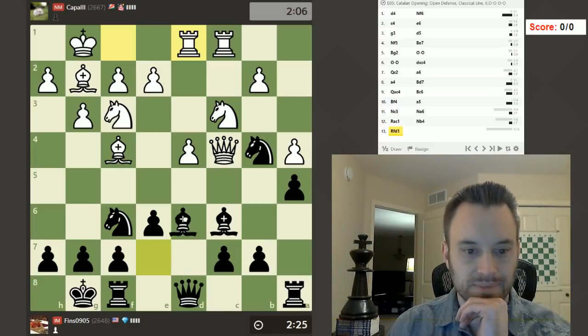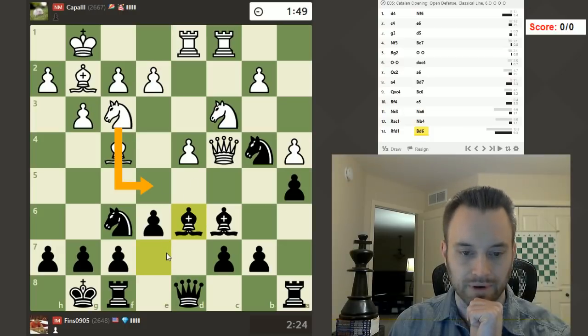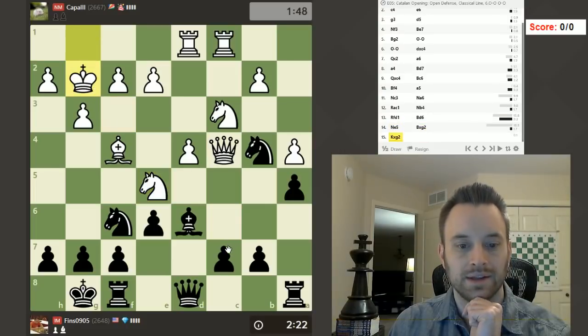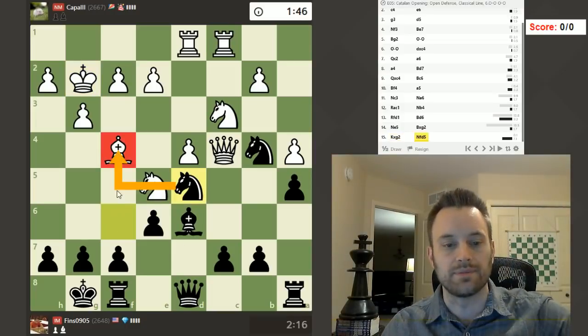Let's play bishop d6. I'd expect Nf5 here, maybe bishop g5. On Nf5 I think I'll swap and play c6, aiming for a sturdy pawn structure. Yes, let's take. Could also play knight d5 — actually, let's play knight d5. I'll hit the bishop here and just see how White responds.